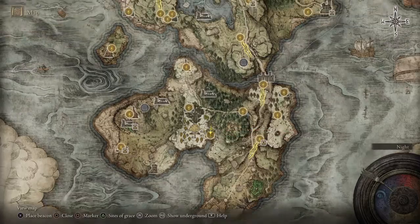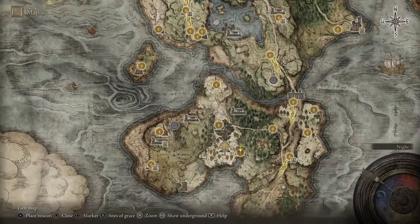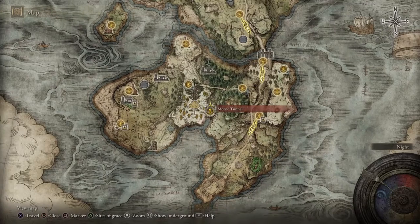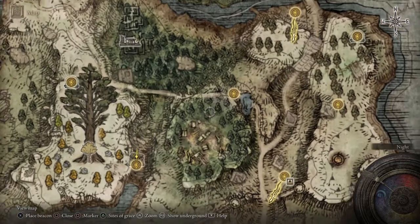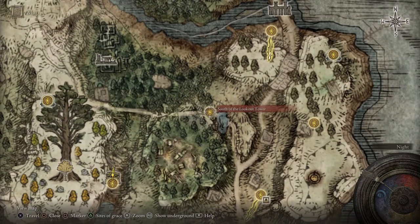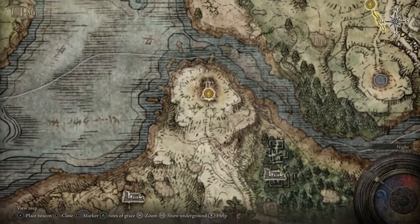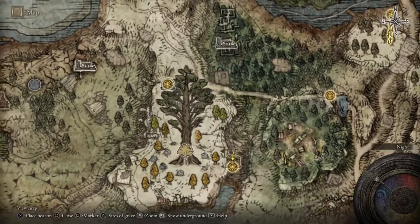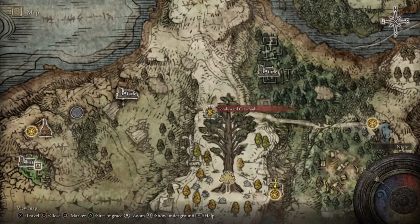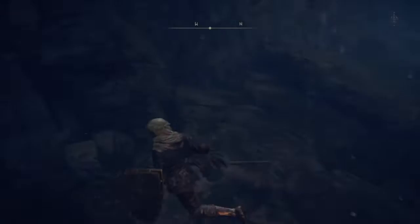We are in the southern part of the Weeping Peninsula. This is where we started, the first step. We are right here at the Mourn Tunnel. We can approach it from the south of Lookout Tower camp or from the Church of Pilgrimage. And this is where the Tombsward Catacombs is — I love that catacomb.